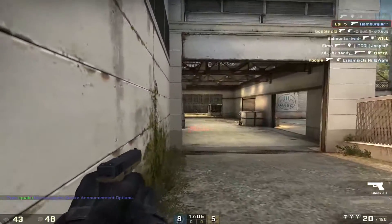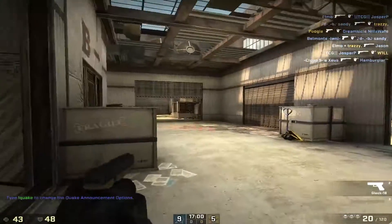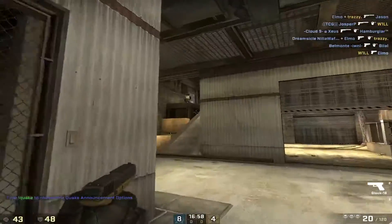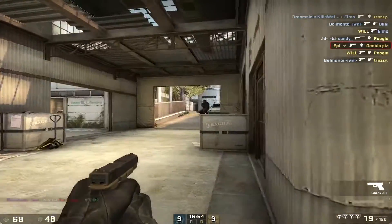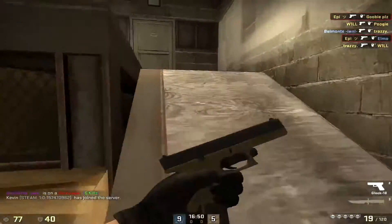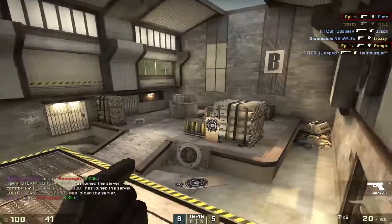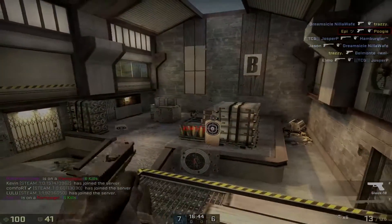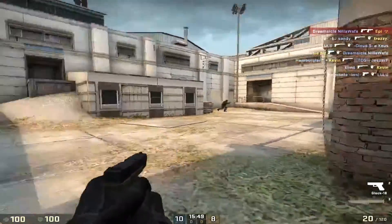When it comes to running and gunning, you really want to do this most of the time with the Glock because you're going to be bursting onto sites rather than just trying to get picks. So you definitely want to run and gun more, but there are certain situations where you want to shoulder peek. Shoulder peeks help out a lot not only in pistol rounds but on CT rounds when using the USP or P2K as well.